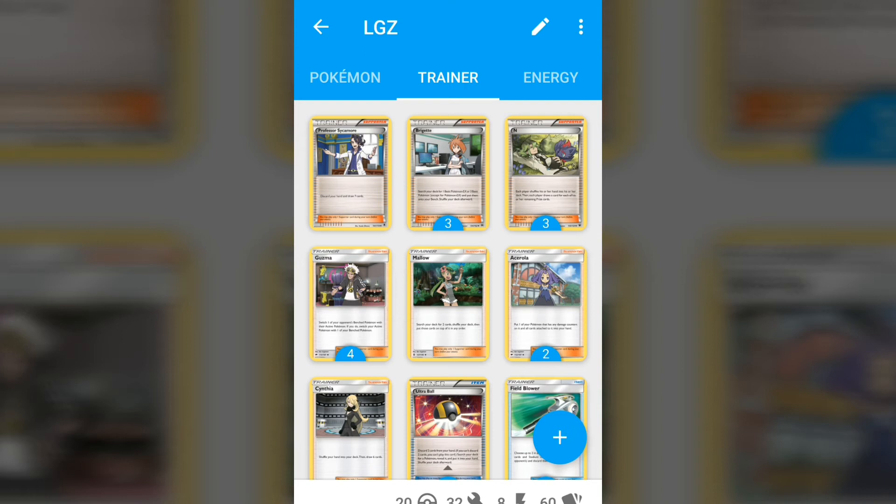I wouldn't play more than one copy because it doesn't come up that often. Three Brigette — really standard. Three N — pretty standard as well. Four Guzma, because when you're playing Lucario your prizes are pretty mapped out: you take one prize with Aura Strike onto a Zoroark, then they probably have to play into the GX attack eventually — outside of Mew. Your fourth, fifth, and sixth prizes will be a GX attack onto a Lucario or an Aura Strike onto a Zoroark.